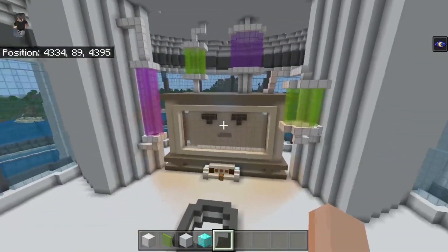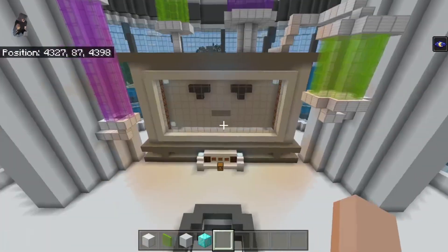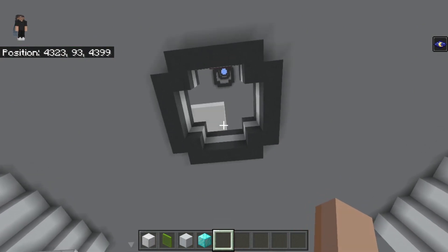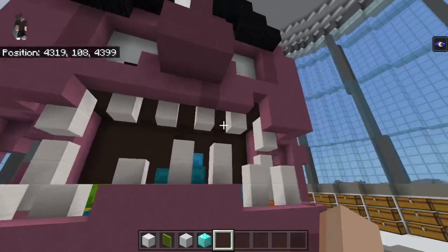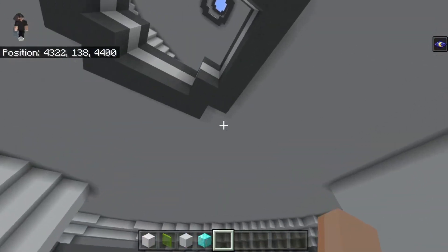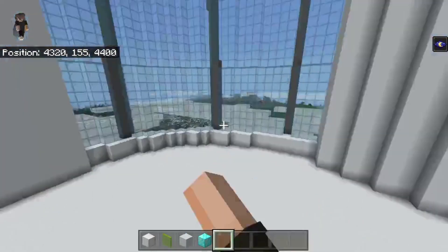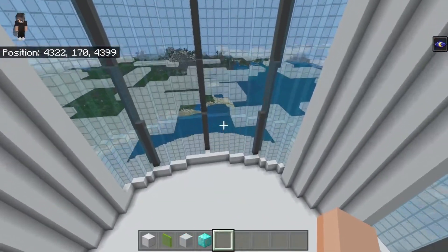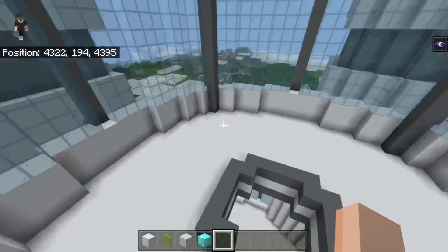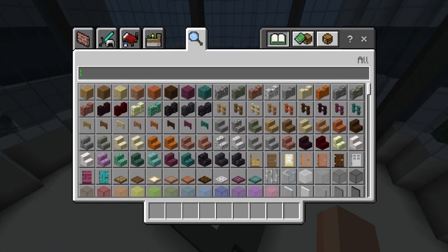This entire floor is basically done other than water elevators and walls and maybe a few slight decorations. We've also got the floor below completely done, which is awesome. We are actually getting there with the base — it shouldn't be too much more time. This next floor is completely empty, and this one is the grass floor, so let's start it right now.